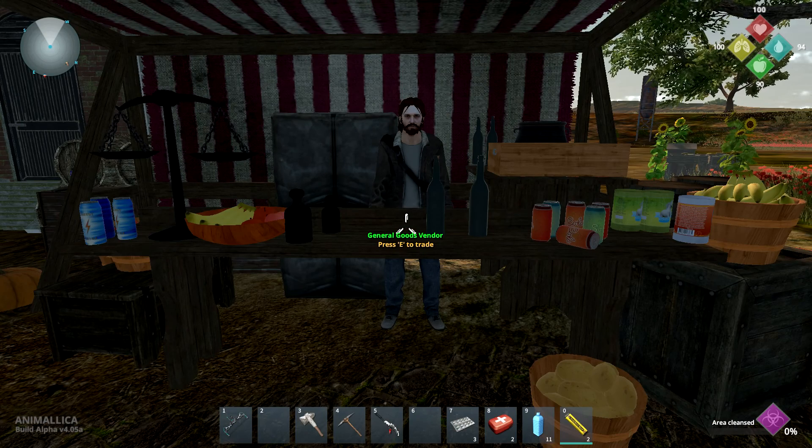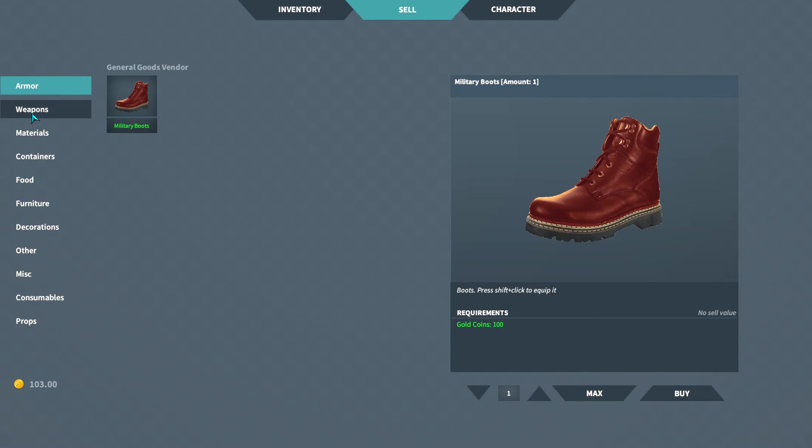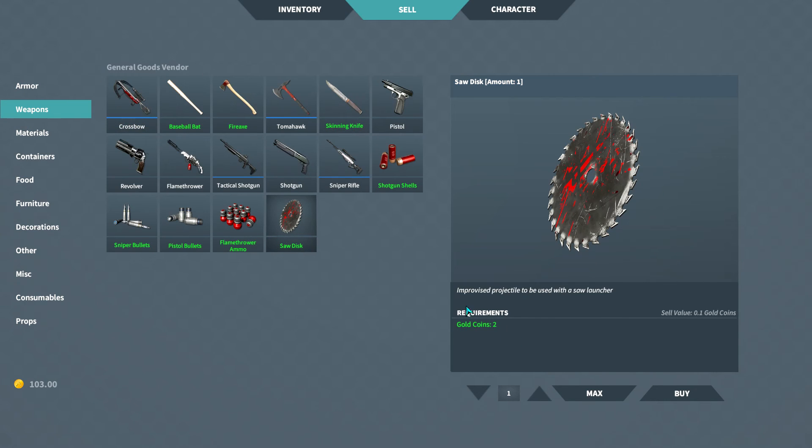There are two ways to get more ammo for your Saw Launcher. One is to go right here to the general goods vendor in Corpse Harbor, where you can buy more Saw Disks for two gold coins each.